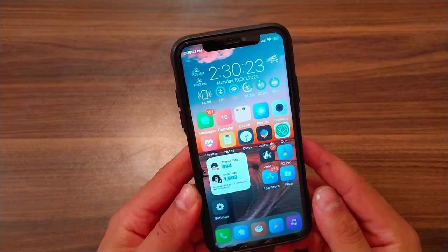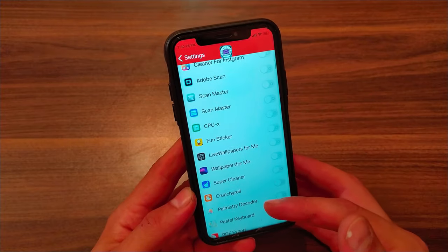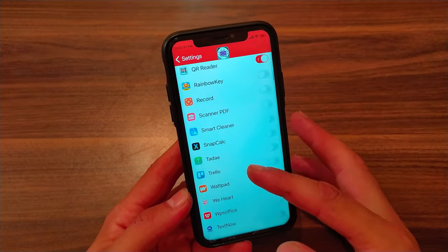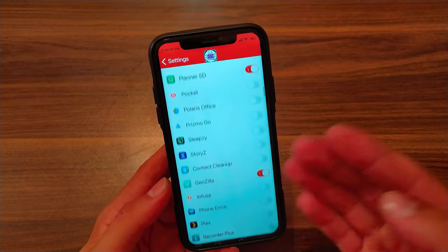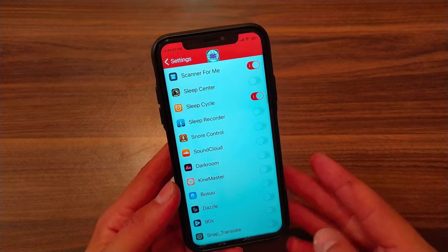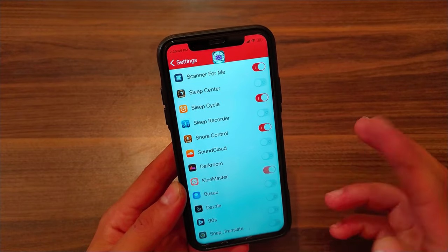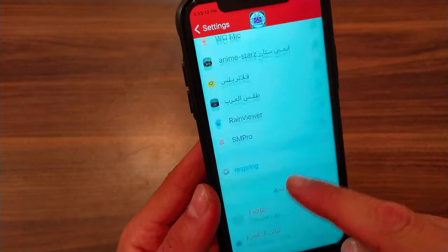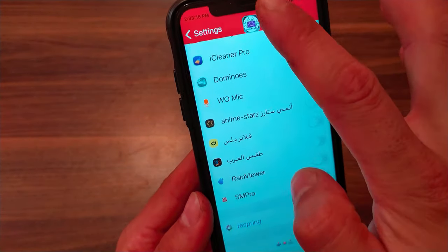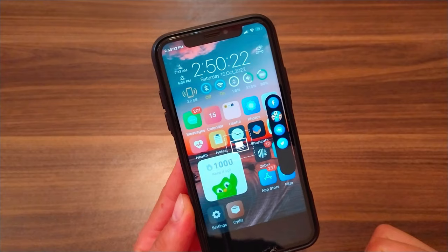The next tweak is Tools for CD. This tweak will allow you to hack many popular apps easily with just one click. It supports more than 100 apps and is completely free. All you need to do is enable the buttons — it is one of the best tweaks for hacking apps easily.